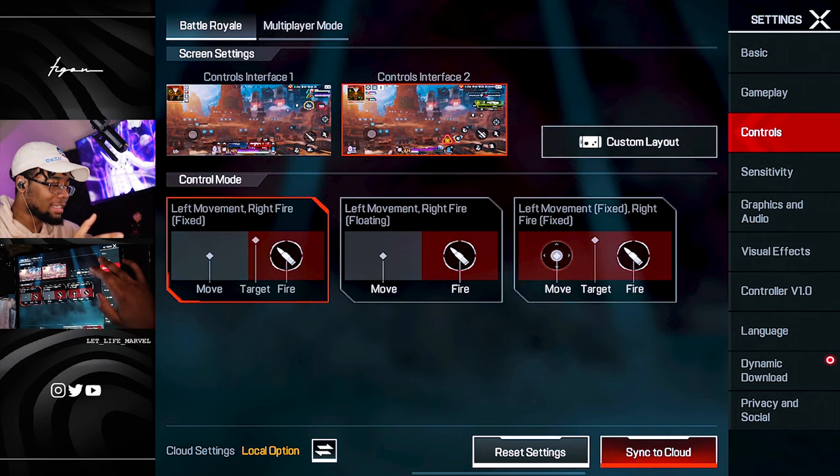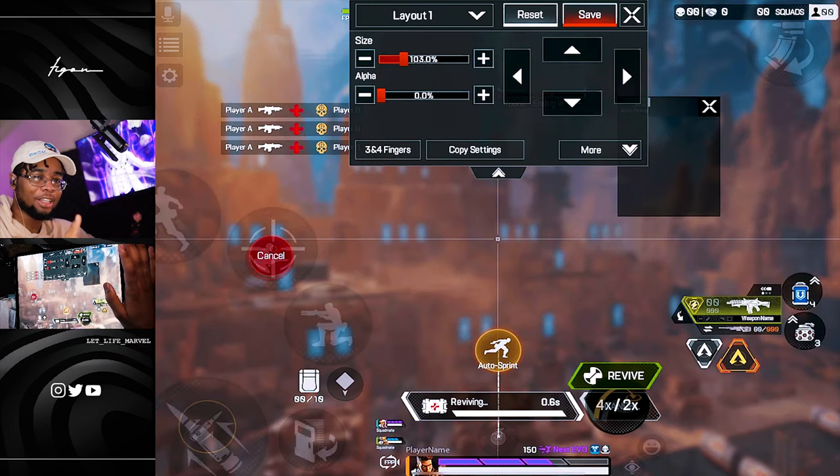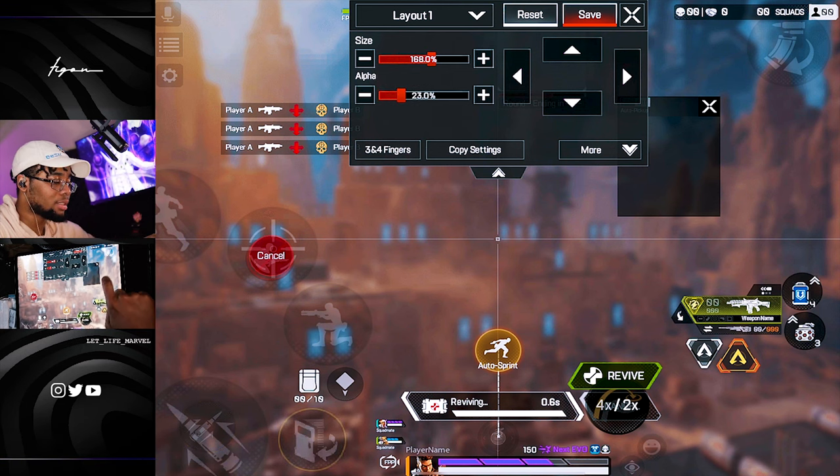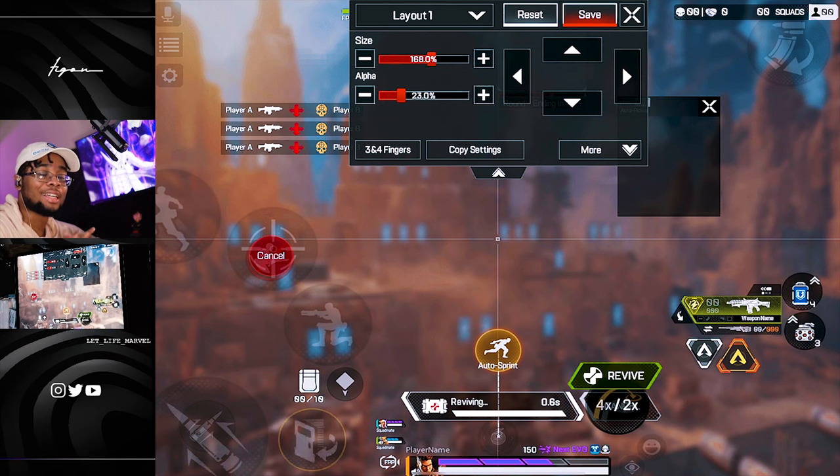As for graphics and audio, this is what I run — visual effects, the green crosshair. And one last thing: this is my HUD. My left hand controls movement — middle finger moves the joystick, ring finger hits the scope button, pinky jumps, index slides, and thumb shoots and hits the interact button. On my right hand, I use my index to aim, middle finger to loop, pinky to reload, and thumb to control all the buttons down there.